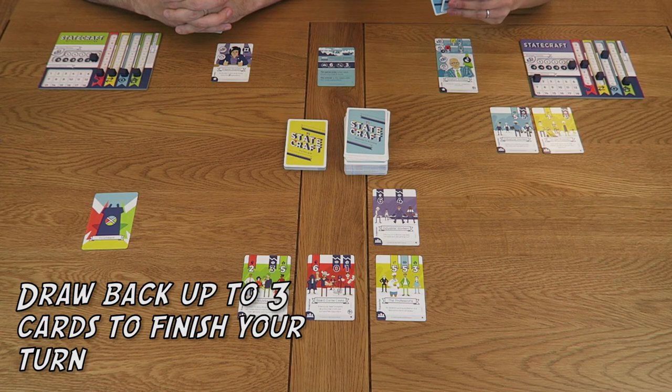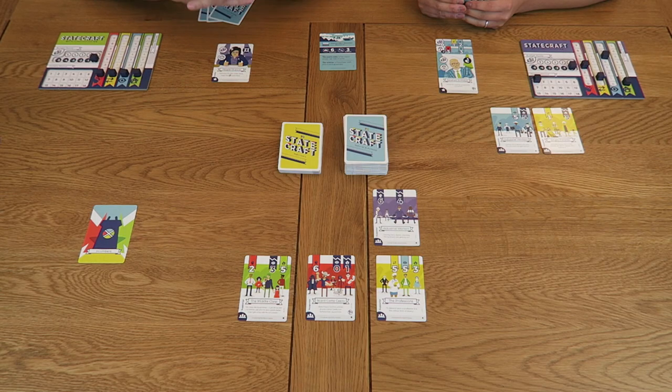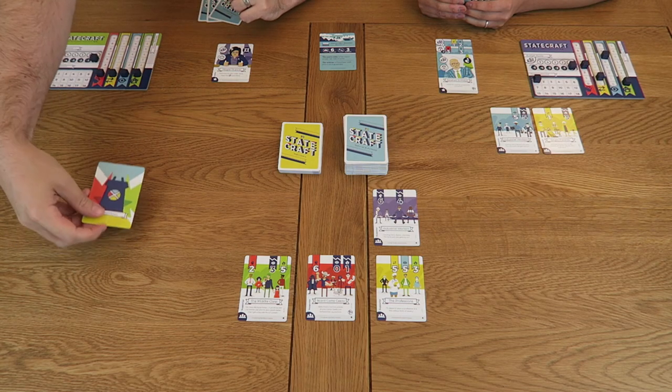Once you've completed all of your desired manoeuvres you draw back up to a hand of three cards and play passes round clockwise. At the start of the game we placed the incumbent card to one side — this will change hands throughout the game as it should always be held by the player with the most supporters. Since Ming now has two supporters she takes the card. In the event of a tie the card simply stays where it is.